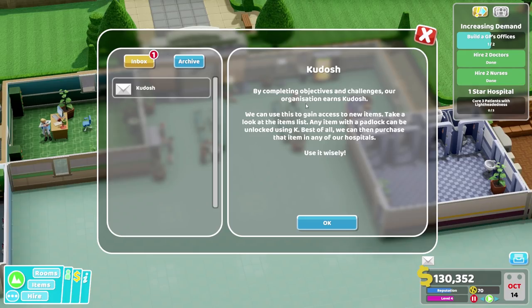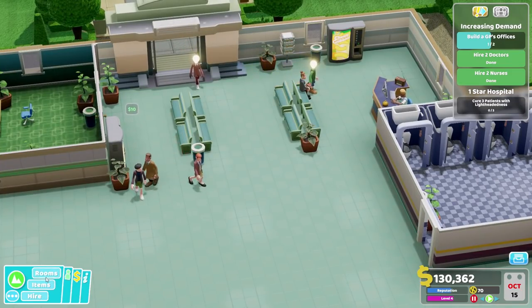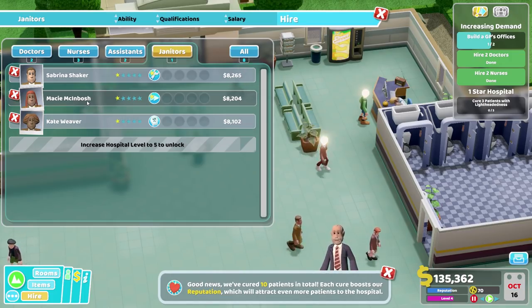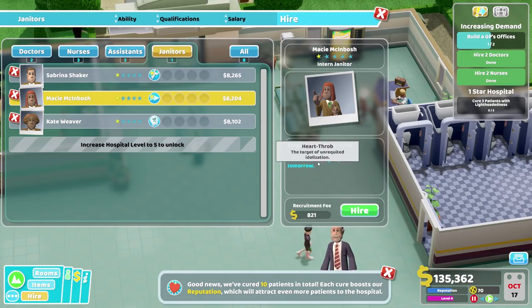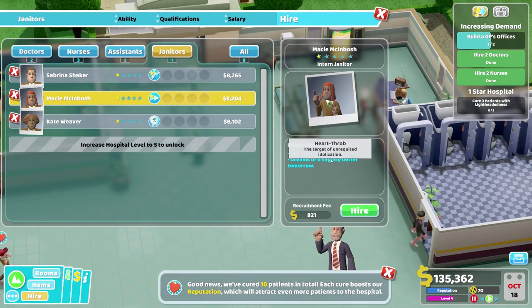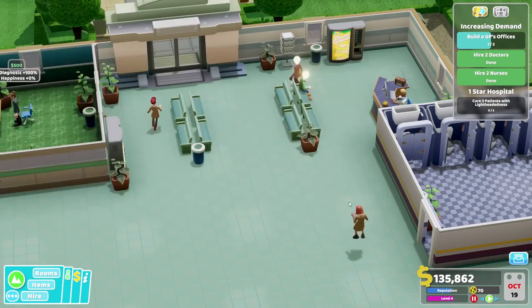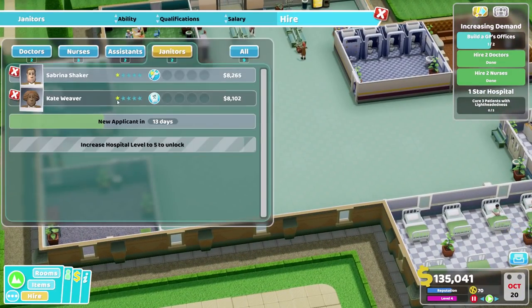By completing objectives and challenges, our organisation earns kudosh. We can use this to gain access to new items. I would like a new janitor please. We cure ten patients in total - each cure boosts our reputation, which will attract even more patients. The girl next door dreams of a slightly better tomorrow - heartthrob, the target of unrequited idealisation. You're fast though, so you're hired. Get to work. In fact, I think we need another janitor.